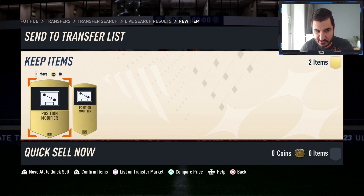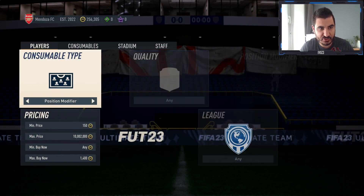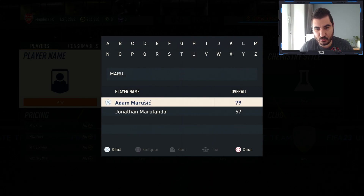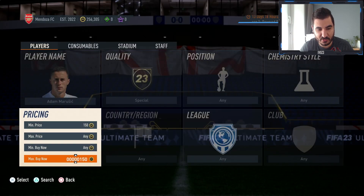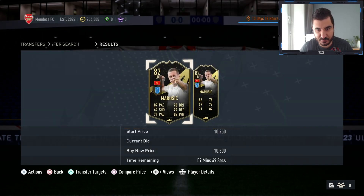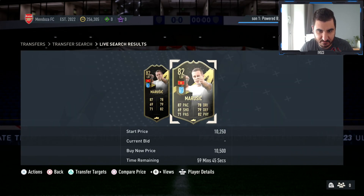We spent 1.4k on the position modifiers and now I'm gonna try to get Marusic for around 10k. If I manage to do that we're probably gonna be able to flip him immediately. In my opinion this is a super easy method to start making coins, especially if you're struggling — the risk is bare minimum.